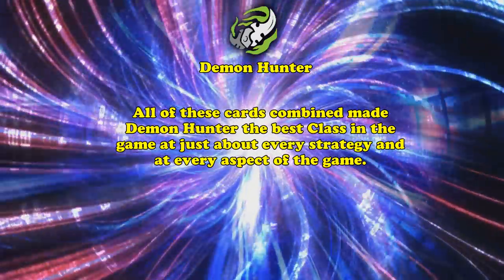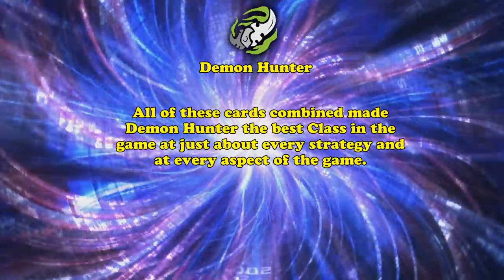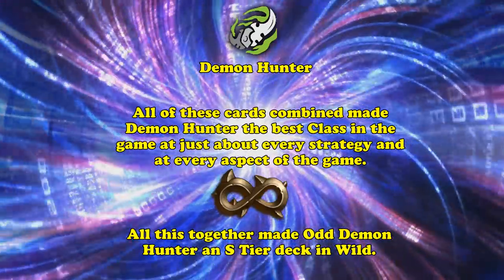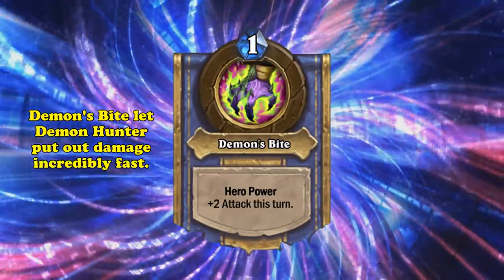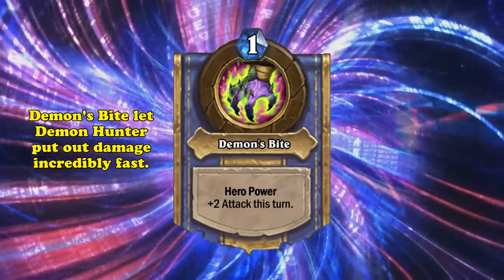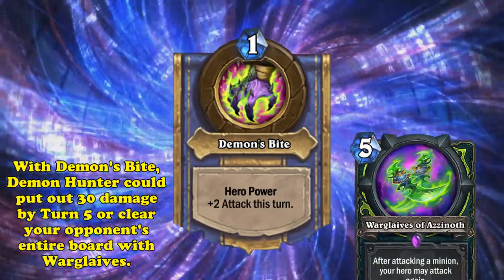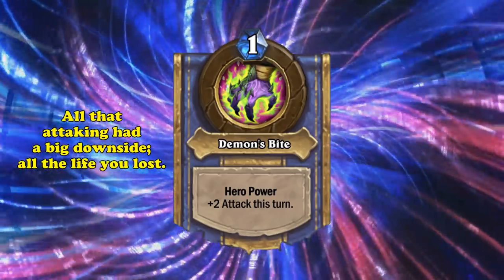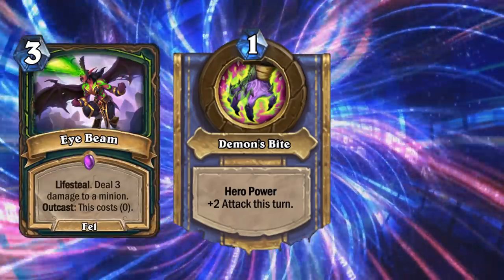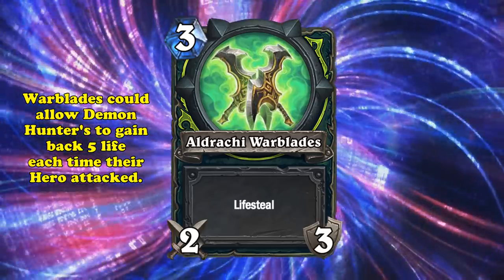All of these cards, and many many more, all came together to make Demon Hunter the best class at aggro, control, midrange, combo, drawing, healing, and removal. And at its very peak, Odd Demon Hunter in Wild became an S-tier deck. In addition to all the previously mentioned broken cards, the main power of this deck came from its hero power, Demon's Bite, which gave your hero plus 2 attack for just 1 mana. It could easily win by turn 5, or clear your opponent's entire board with Warglaives and a hero power. Of course, all of that attacking had a downside, and that was all the damage your hero would take. Luckily, Demon Hunter had access to a 0-mana Drain Life at the time, and Alrachi Warblades, which when used with your hero power could heal your hero by 5 each time you attacked.